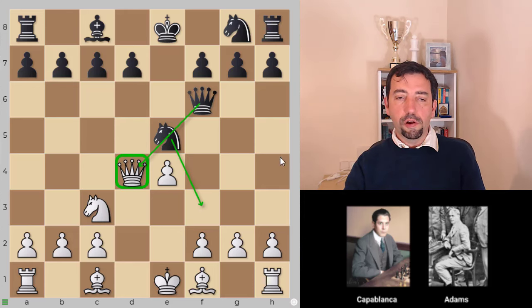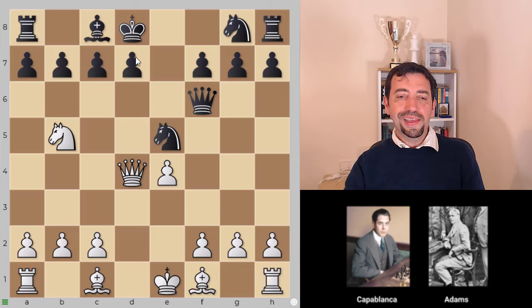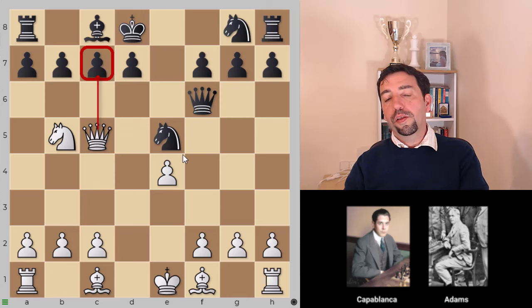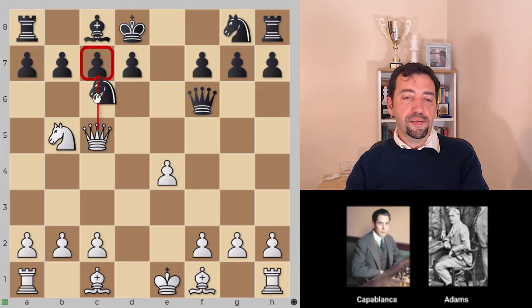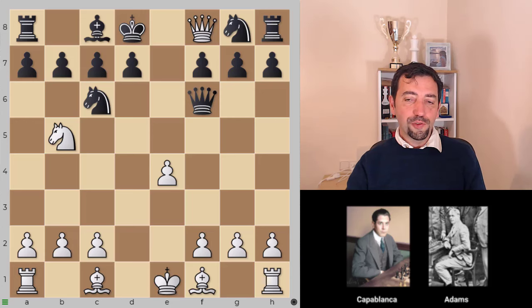He played the strongest knight b5. In this way he defends the queen, and also puts pressure on c7. The game continues with king d8. Now we have a very strong move - I highly encourage you to find it. The move is queen c5, with a double threat of taking on c7. After knight c6, according to the database, it's hard to believe but Capablanca won with queen f8 checkmate - yeah, to increase the legend!